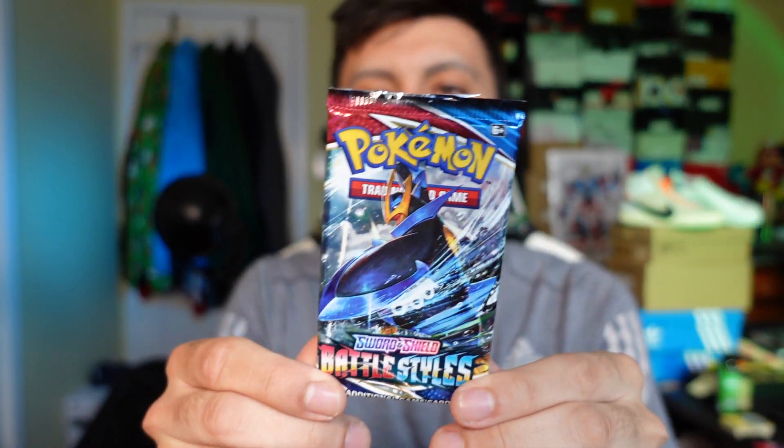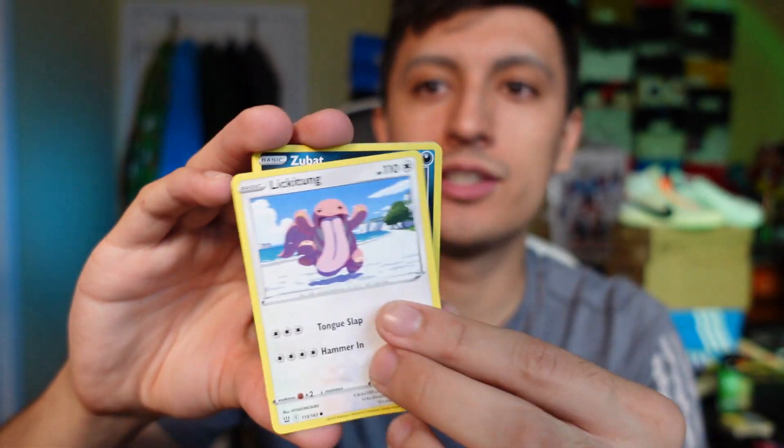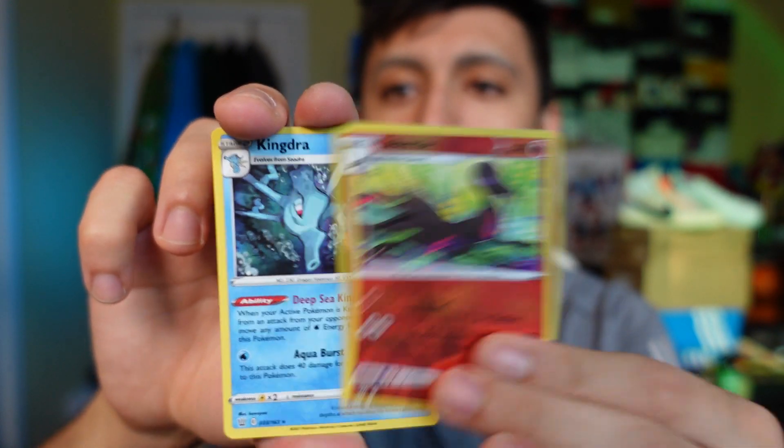Halftime show time — we have a Battle Styles pack for today's halftime. I was actually opening up a bunch of Battle Styles off camera and got some crazy hits — you guys will want to see those in an upcoming vlog. Out of this pack we got Yamper, Lickitung, and a holo rare Kingdra. Fun fact from the card: Lickitung licks filth clean with its tongue but whatever it licks always stinks afterwards — so if Lickitung licks you, you're gonna be stanky!